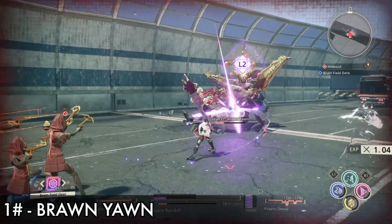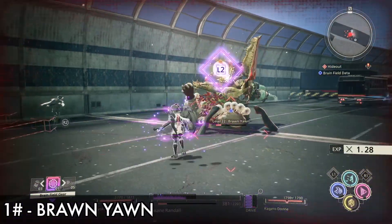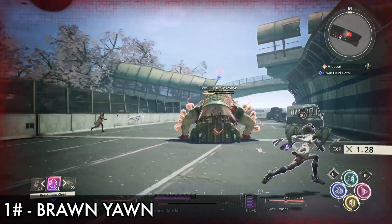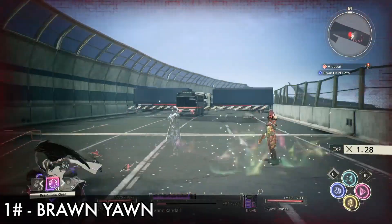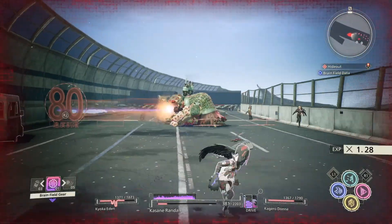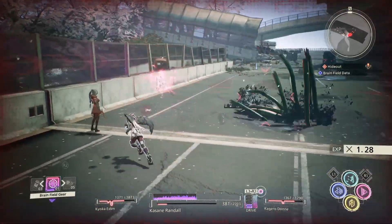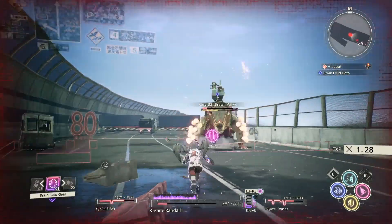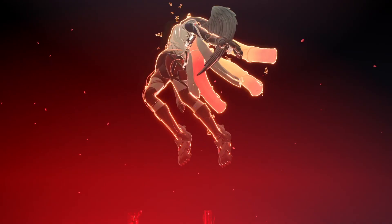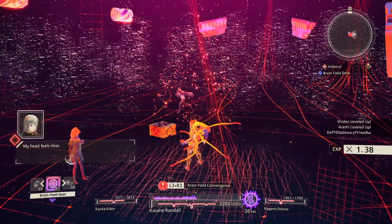You can see I can use L2 to kill the monster, but I won't because I need to defeat it inside the Brain Field — otherwise this quest will not complete. Wait until you can see the Brain Field ability prompt, then activate it. Once the gauge is at about half you can see the Brain Field ability. Press L3 and R3 to activate the Brain Field, then quickly kill this monster. You need to defeat this monster two times using the Brain Field.